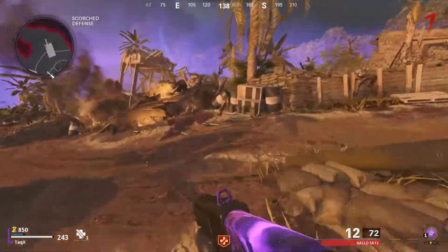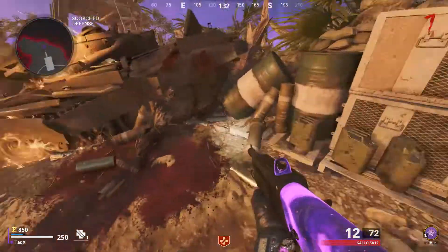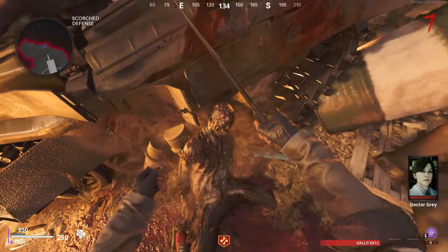Now that you have the blueprint, I'm gonna come down to the scorched defense area. Then just talk to the zombie right here — it'll put you in a little cutscene. And then you're gonna cut out his eye, and you're gonna need that eye for the next step.